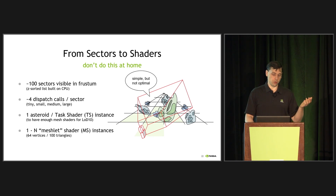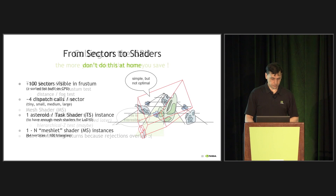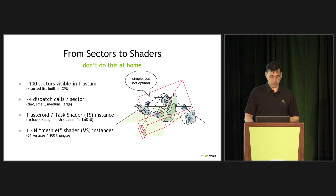Each sector is starting four task shader dispatch calls, where we basically say: here's a dispatch for the large asteroids, the medium, the small, and the tiny ones. You've got one asteroid for each task shader dispatch. So if you've got 100,000 asteroids on screen — which is actually a conservative number for us — that means there are 100,000 task shaders dispatched to the GPU by the CPU.